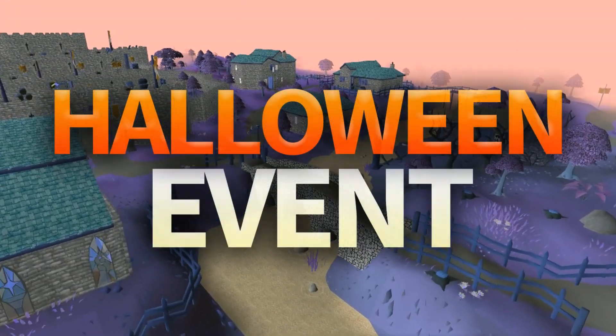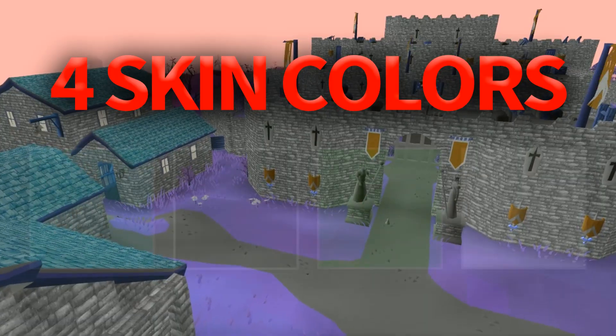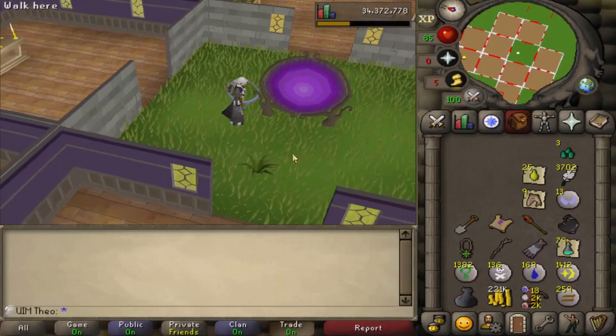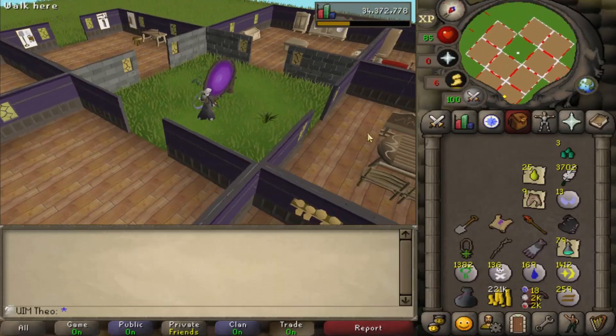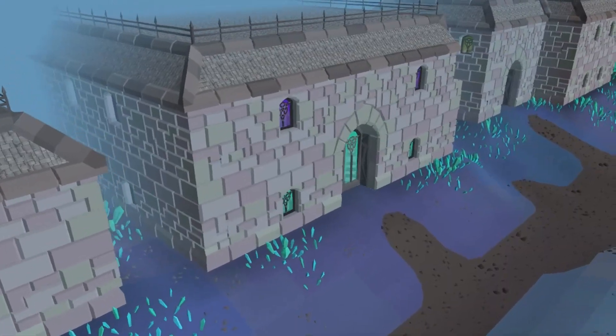After any Halloween event, you unlock the purple house colour known as Deathly Mansion, and four skin colours: blue, black, green and white. In my opinion, the Deathly Mansion colour is the best looking house in the game, and it has the same colour used throughout the Arceus region of the Great Courant.